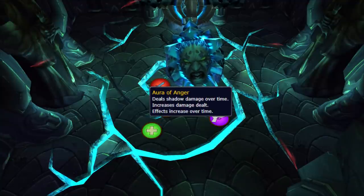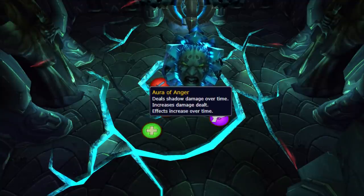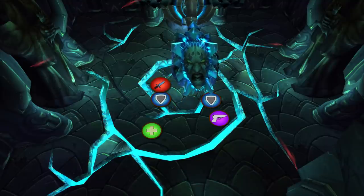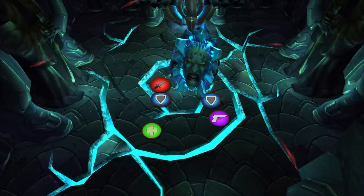Anger: this phase is a stacking shadow damage aura that increases shadow damage taken. Stand behind the boss. The tank needs to keep their rage or mana as low as possible. DPS race this down, but avoid over-aggroing so you don't have to deal with another mechanic.